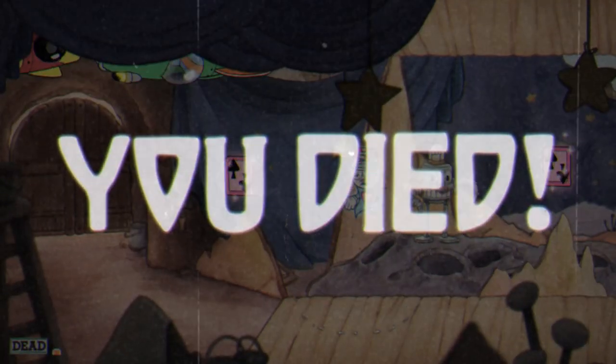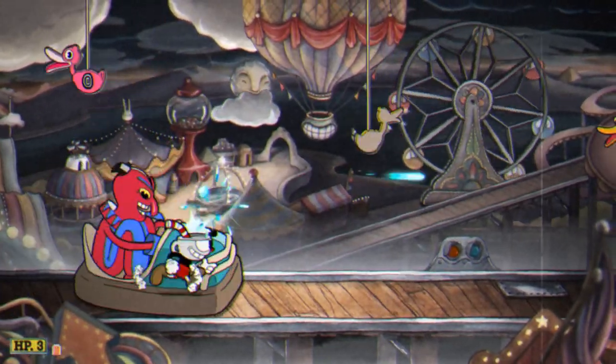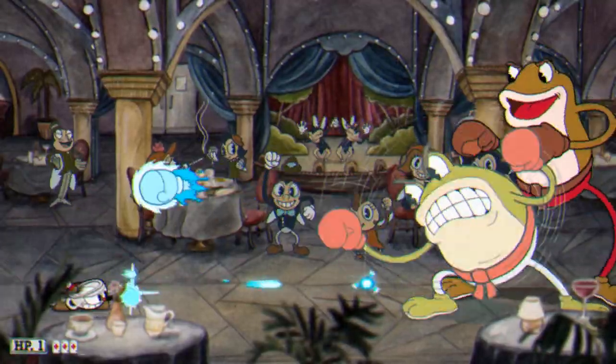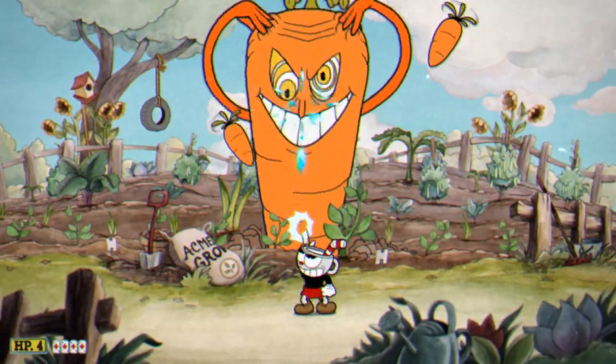Death comes from all directions — from the air, from vegetable patches, from creepy carnival rides run by demented clowns, from a killer candy land, from fancy galas where a tag team of boxing frogs dish out beatings. Get ready for delightful crockery carnage.